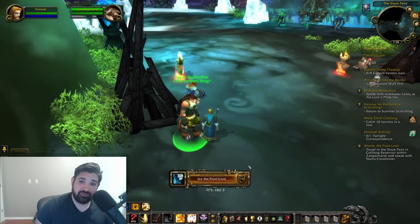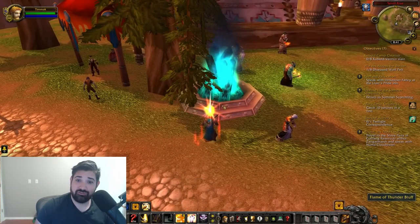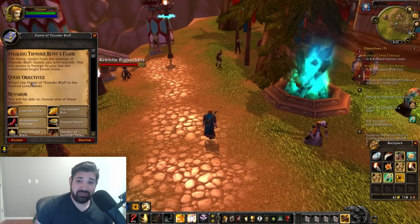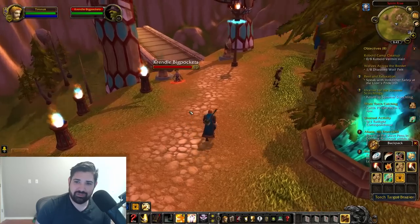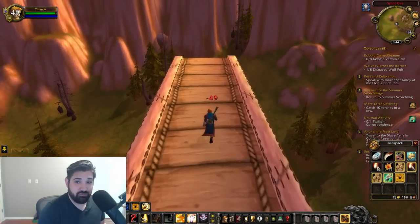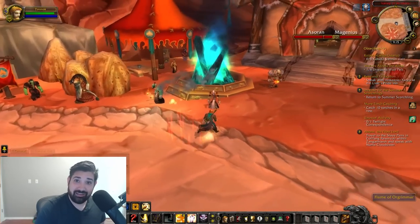The next achievement I recommend you go after is King of the Fire Festival, which requires you to extinguish the fire inside each capital city of your opposing faction. This can be difficult on PvP servers and even PvE servers since it's hard to get to some of these without encountering guards. For Alliance, you'll need to go to Thunder Bluff, Orgrimmar, Undercity, and Silvermoon. For Horde, it's Stormwind, Ironforge, Darnassus, and Exodar.